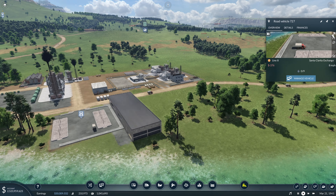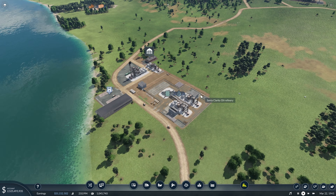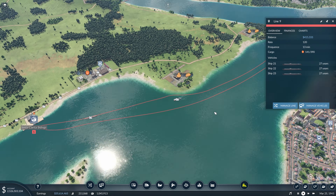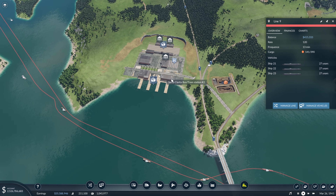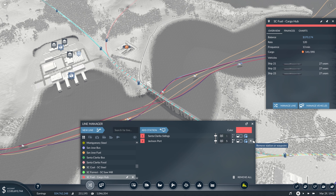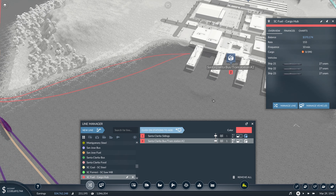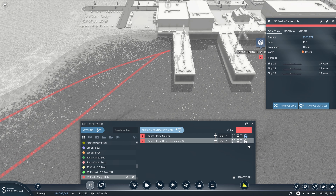Our trucks transporting oil to the refinery are doing just fine, considering the station is pretty much empty. Next, we just need to adjust this line so that instead of going all the way to Jackson and Scottsdale, it will stop here first, and then we'll add another boat line to take it from here to the city. We'll come in, manage the line, pause so we don't get a ton of errors, add a new station right there, and make sure it's only unloading.